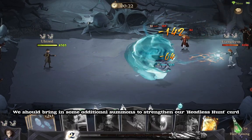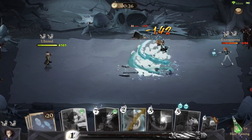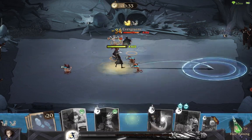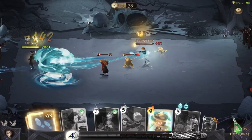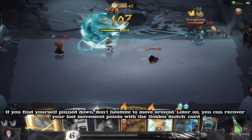We should bring in some additional summons to strengthen our Headless Hunt card. Our opponent showed great agility and dodged our Inflatus and Incendio combo. If you find yourself pinned down, don't hesitate to move around.